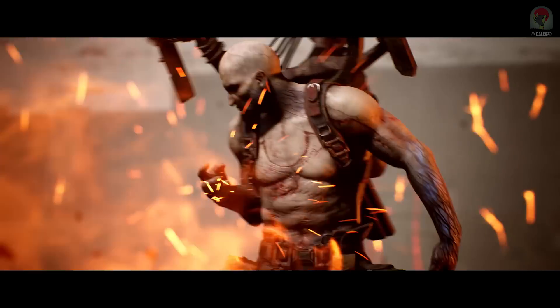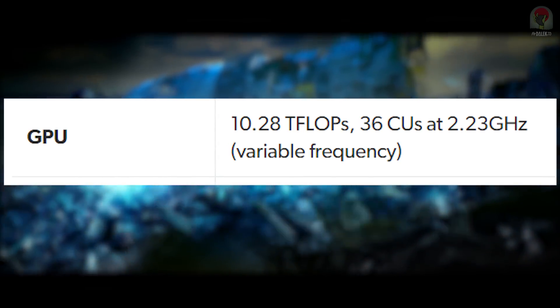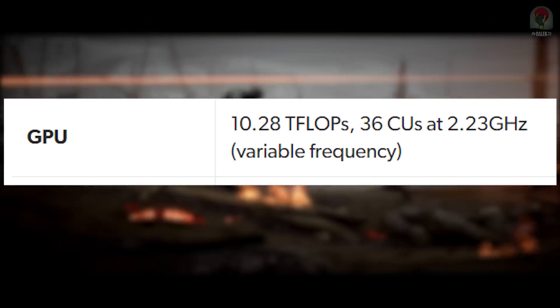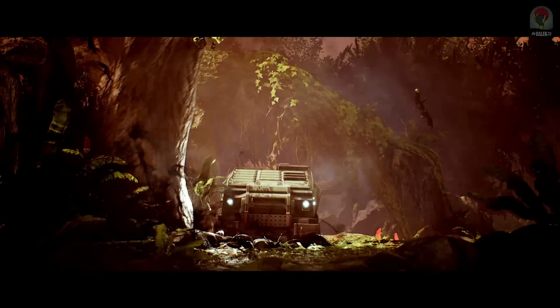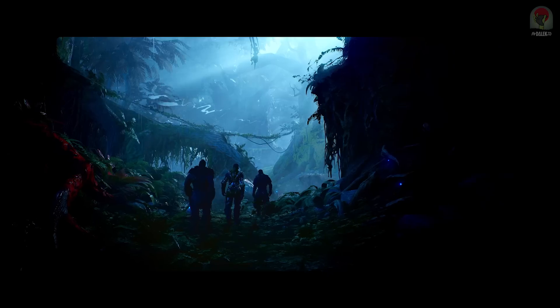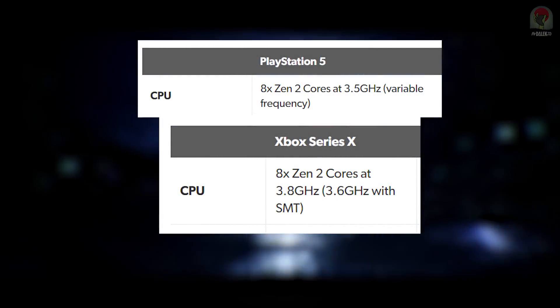Now for the GPU, it has a grand total of 10.28 teraflops of power with 36 compute units running at 2.23 gigahertz. This is where it gets interesting comparing it to the Series X, because the Series X CPU has the exact same amount of cores — eight — but they run at 3.8 gigahertz, so it's a faster CPU compared to the PS5.